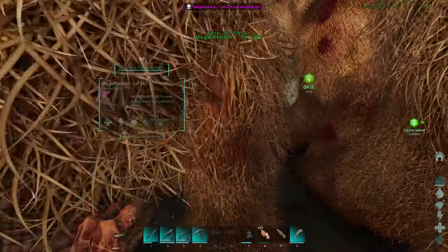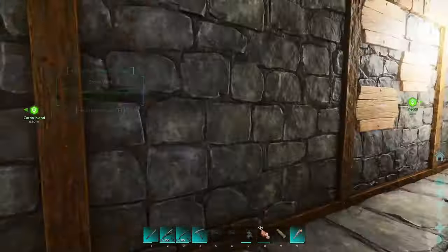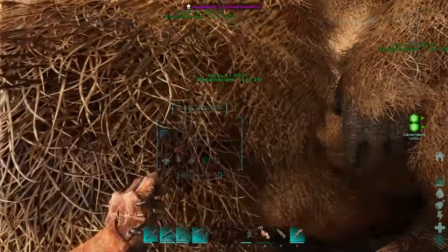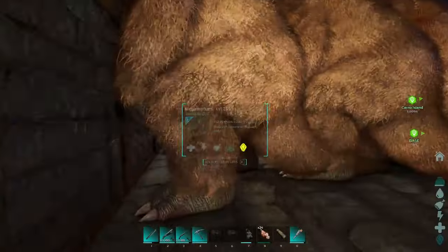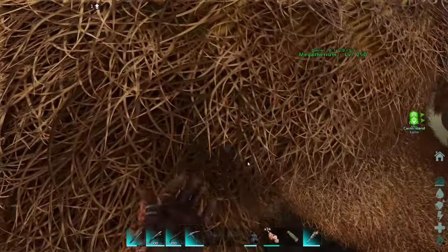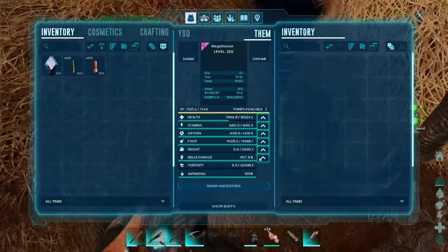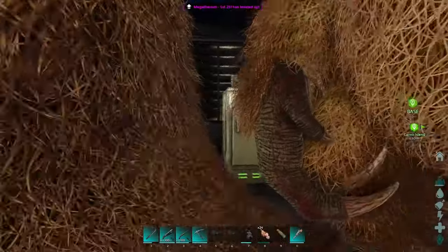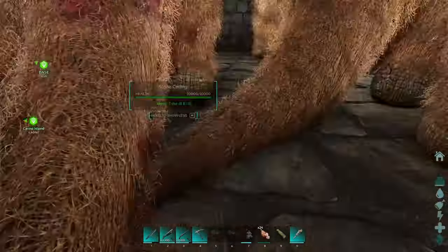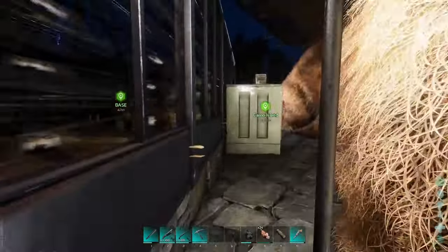I have some saddles in here but nothing amazing — three normal low-level saddles crafted, which I use to move them around. It's easier with cryopods. Looking forward to having some good permanent saddles for them, but it's gonna take a while. That's exactly why I brought you back — that's what I want to do in this episode. It's so hard to navigate these guys in here.